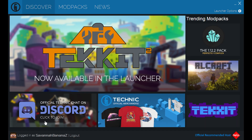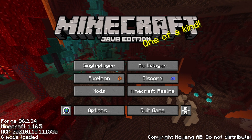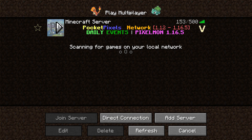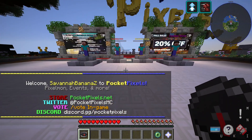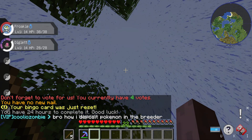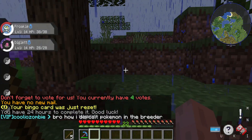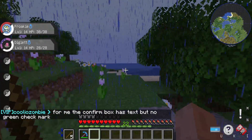If that doesn't work, go ahead and go to Modpacks, open up Pixelmon, and head to Multiplayer. The Pocket Pixels server should be right there, so just hit play — it'll log right in. Then you're going to go slash server yellow and hit enter. If you're having issues logging in from the hub, that's another way to do it. And now you can see we're logged in — this is right where I left off last time.